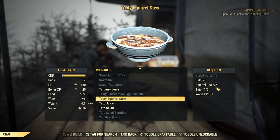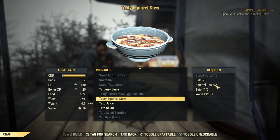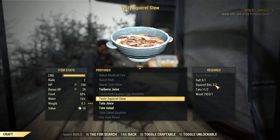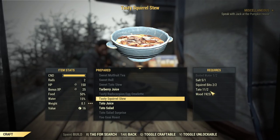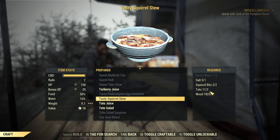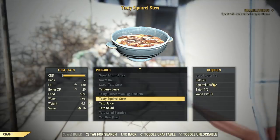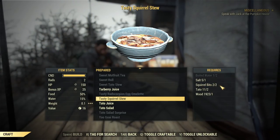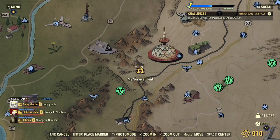You also need squirrel bits, so you need to find squirrels. One location where you can find squirrels is where I'm sitting now, which I'll show on the map. There are three squirrels exactly here, and there are many more spots on the map. Apart from that, tato — which you can plant in your camp or borrow from other players' camps — and wood. The only limiting ingredients are salt and squirrel bits.